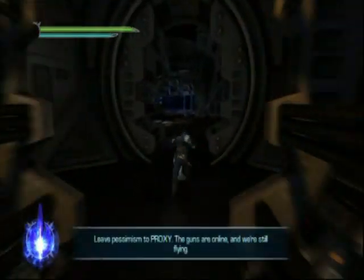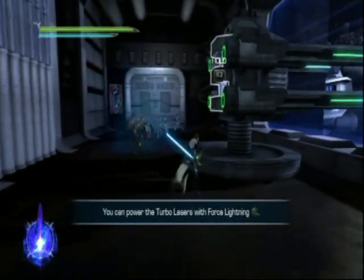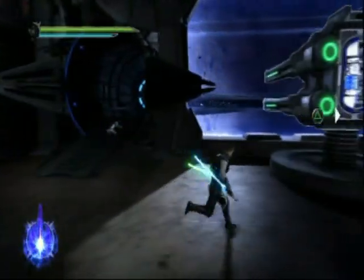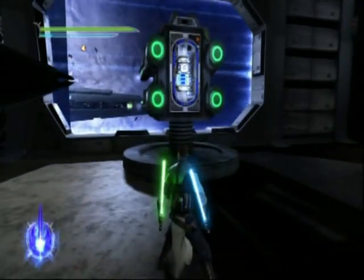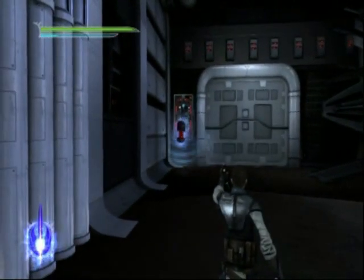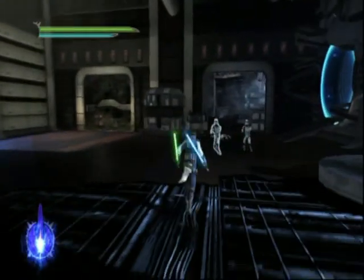In the cutscene: 'This looks bad, Kota.' 'Leave the pessimism to Proxy — the guns are online and we're still flying.' 'Not pessimism, General — pragmatism.' I love how Starkiller just cuts off Proxy in the middle of his sentence — dude, be nice, he's your droid, he's only trying to help you. Starkiller's a douchebag. We can shoot the cannon by zapping it, but apparently you're supposed to grip it out. So we're under attack and you go around taking the batteries out of the guns just to get through a door — what the hell?